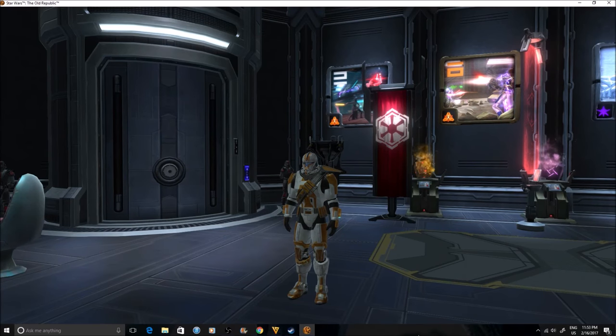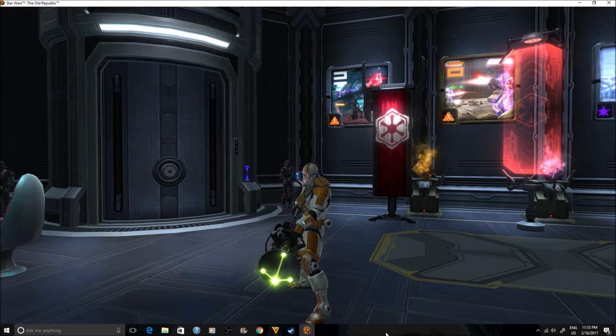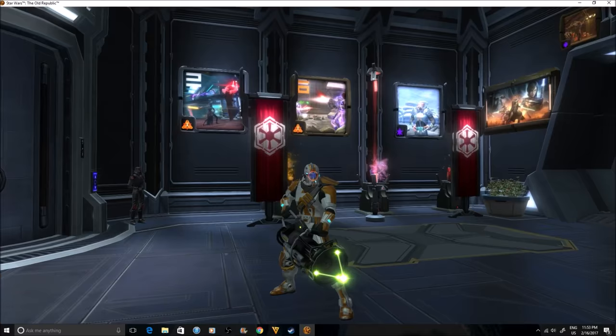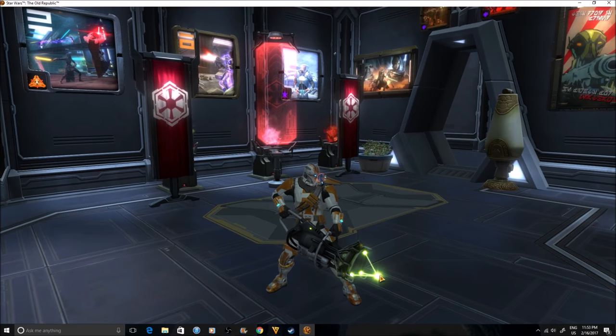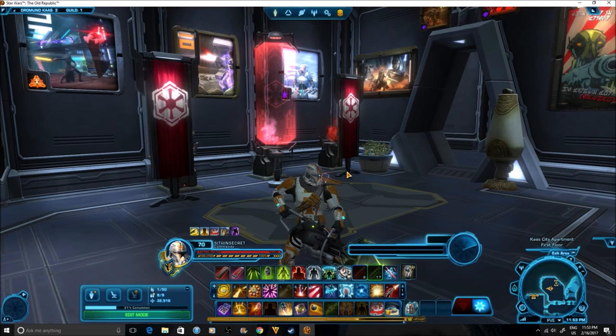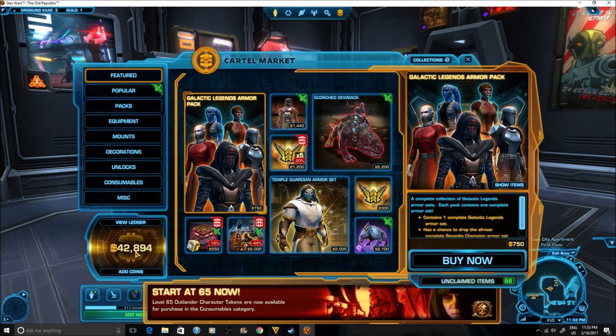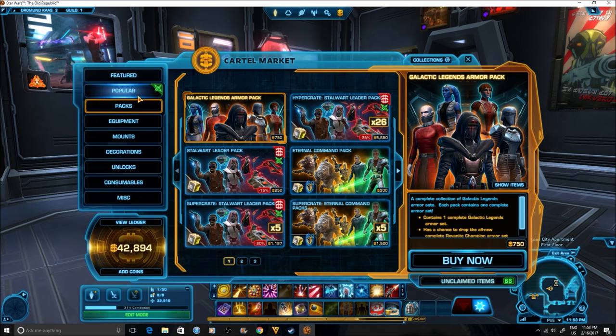Hello everyone and welcome to a rather short Star Wars The Old Republic video. For this video I'm going to be answering a very common question I get in the comment sections of a lot of my videos, which is how exactly do I have so many cartel coins, because I do tons of pack openings — I've done insane numbers of pack openings on my channel, like opening 10 Dark vs. Light hyper crates at one time, and every time I do a pack opening I always seem to have more cartel coins than the last time.